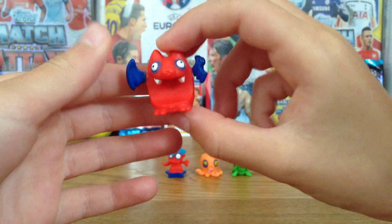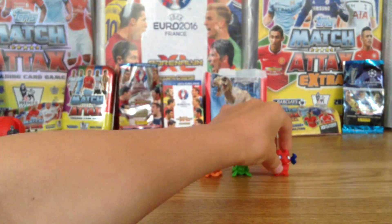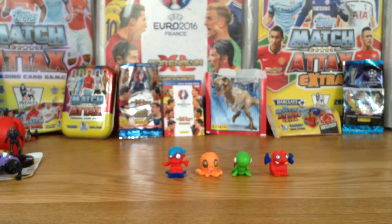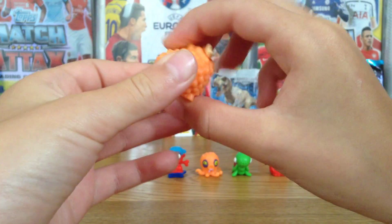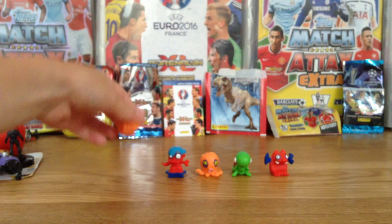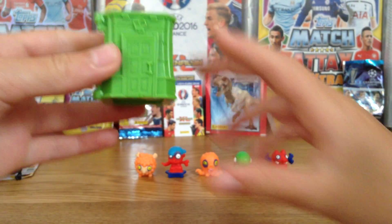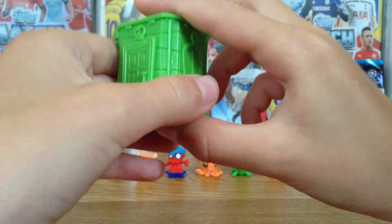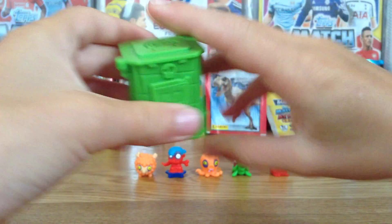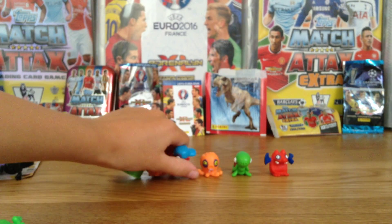Then we have the Bat Bat, obviously. And then - I've got the checklist near the side of me - Dolo, it's like a sheep or something, I'm not too sure. Series One also has these green houses which have windows and doors, and you can open them and put the Zomblings inside, and you can stack up houses with Zomblings inside. So that's Series One done.